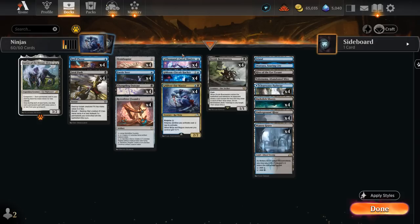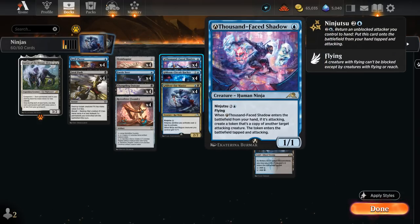Getting to copy a Silver Fur Master with our Thousand Phase Shadow can lead to some blowouts and potentially even turn 3 kills, which is quite exciting.